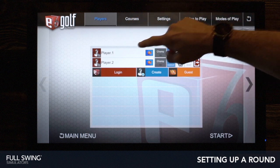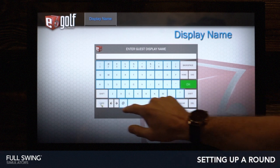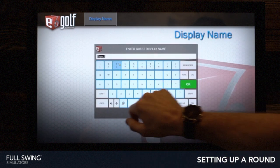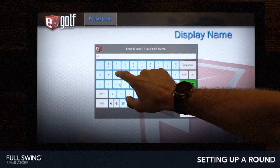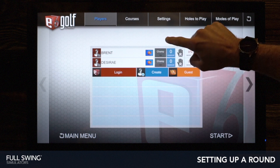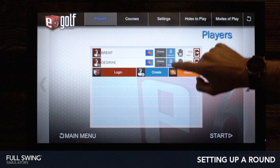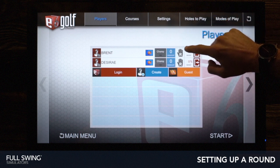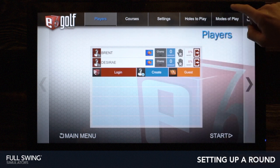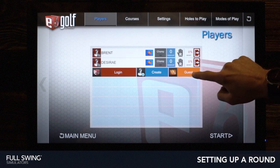Within each player option, you can tap to change the name. Go ahead and add myself in, and I'll be playing against Desiree. We have our two players. Here you can change your tee options by tapping through. You'll see your handicap option, and most importantly on this page is to set the hand — whether they're left or right handed — because that will affect the eye-on camera. You have the option for boost, and you can also delete players and re-add more here.